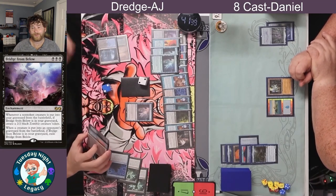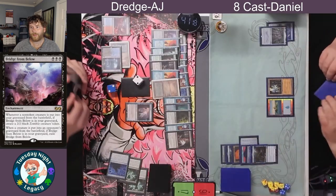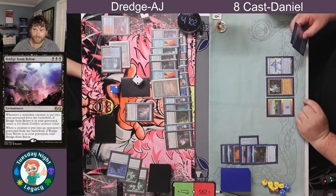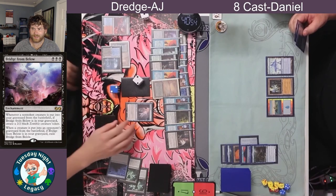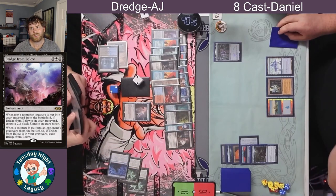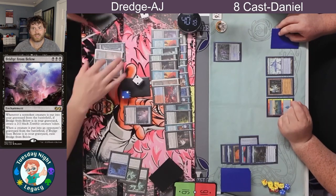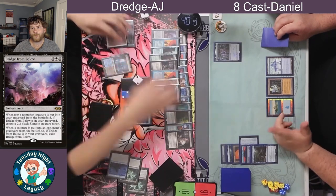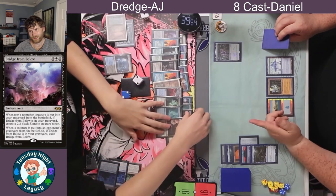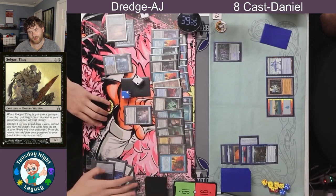We're seeing two Cabal Therapies in the yard. AJ just passed his turn and puts a land into play. Daniel finally gets a third land. AJ fetches — not the Steam Vents, but the Scalding Tarn — and just gets a basic Island. He's got five power on board now. He doesn't have any Dredgers in the yard, but we do see Hogaak. There was a Thug in the yard, so that's four cards to the yard. I think that's a Golgari Grave Troll and a Poxwalkers. AJ is in a great spot now.